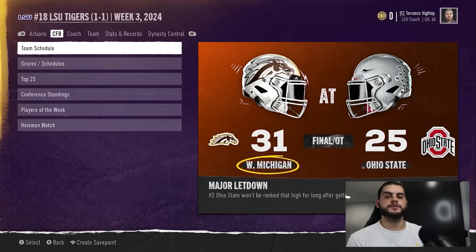Hey, what's going on everybody, it's Poodle back with another CFB25 video. In today's video I'm going to be doing my Ultimate Player Progression Guide, going through everything: dev traits, player progression, caps, skill points — everything you need to know about player progression. Make sure you stay tuned to the end so you can get it all together and put together exactly what you need to grow your team to 99.